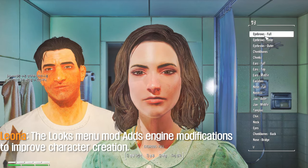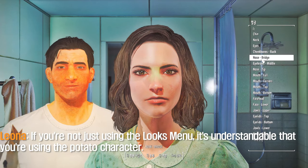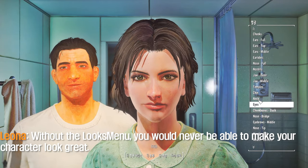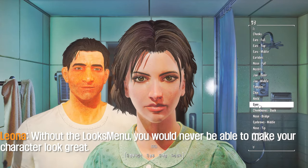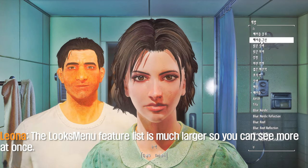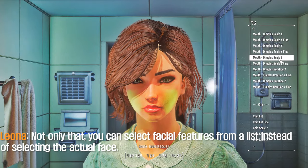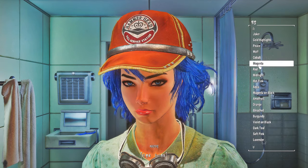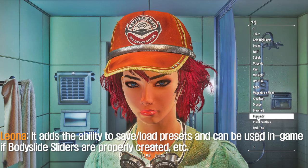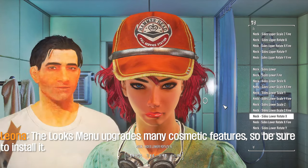The Looks Menu mod adds engine modifications to improve character creation. Without the Looks Menu, you would never be able to make your character look great — it's such an important mod. The feature list is much larger, so you can see more options at once. You can select facial features from a list instead of selecting the actual face directly. It also adds the ability to save and load presets, and can be used in-game if BodySlide sliders are properly set up.